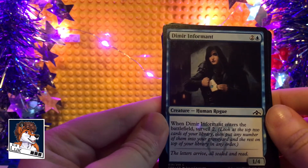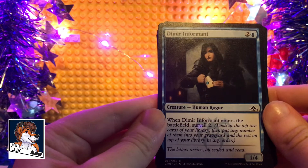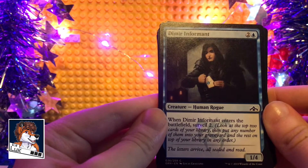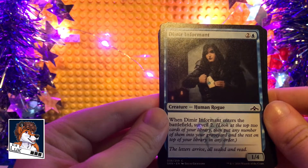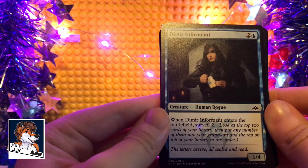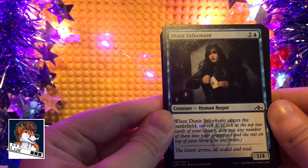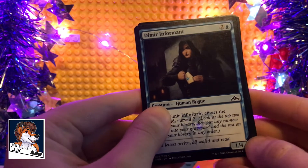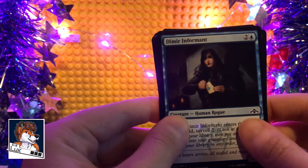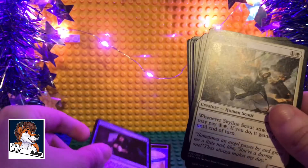Dimir Informant. When Dimir Informant enters the battlefield, Surveil 2. So that means you look at the top two cards of your library and put any number of them into your graveyard and the rest on top of your library in any order. And that is pretty cool. It's a one to four cost, so that's not a bad card.